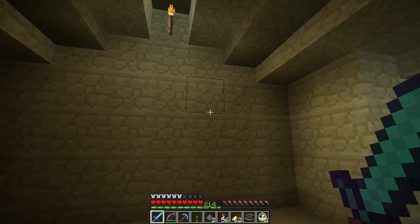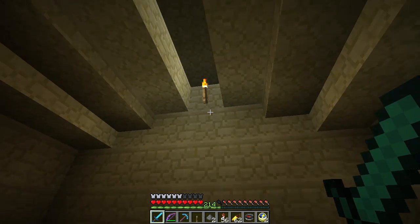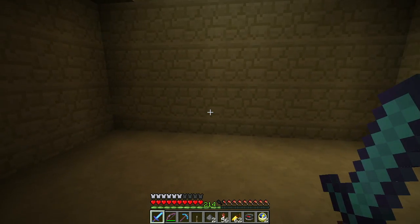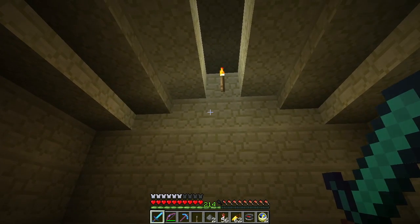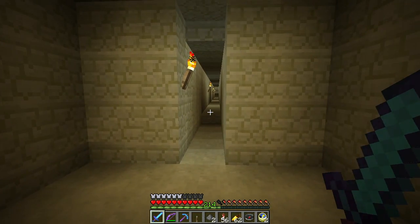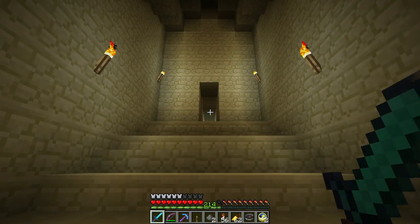This is the so-called Queen's Chamber — the lower and smaller of the two chambers inside the pyramid. It has a vaulted ceiling, probably done to relieve the weight of all the blocks on top. It's set dead center on the north-south axis of the pyramid, though a little bit off center on the east-west. From the Grand Gallery we can ascend up to the upper chamber — the so-called King's Chamber.